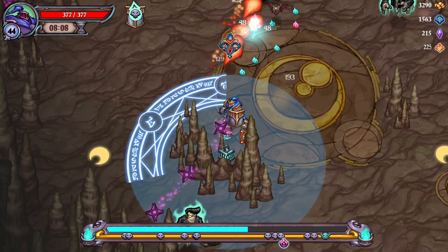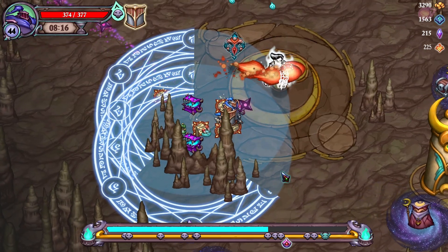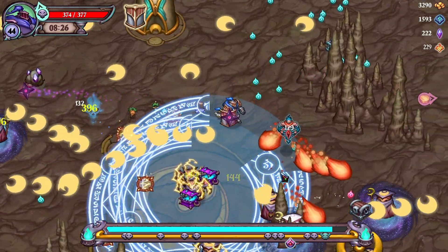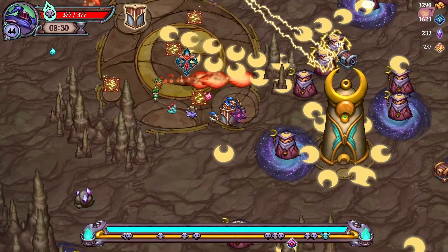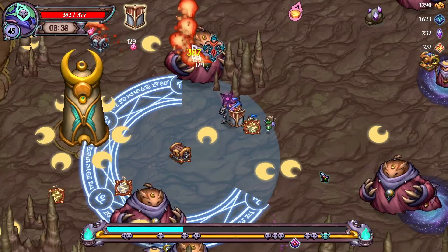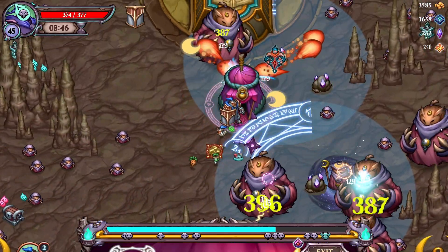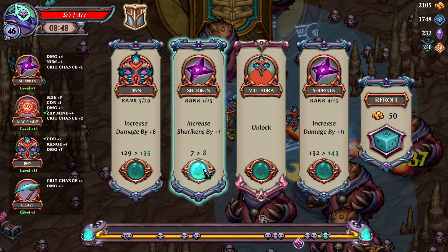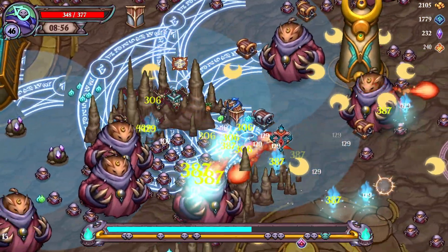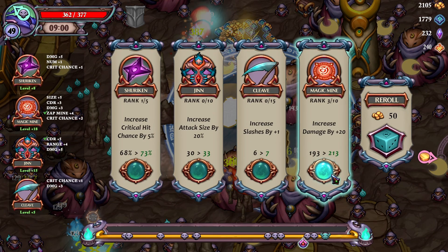Jinn now has a 0.2 second cooldown - massive. He really is a machine gun and is going to kill absolutely everything. We've increased attack size through the character's passive and the pet that increases attack size as well - very cool. More explosions for magic mines is good too. We found a shop - let's grab that. As you can see, we've been pretty comfortable the whole round. Maybe once we worried about our life, but every other time it's been a really comfortable run. Conrad's right-click pushes everything back and heals us.